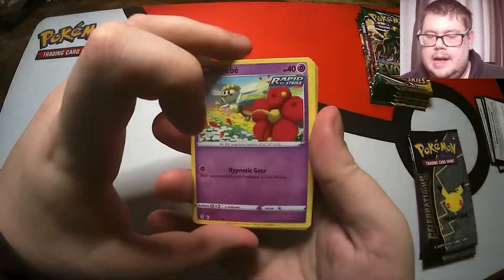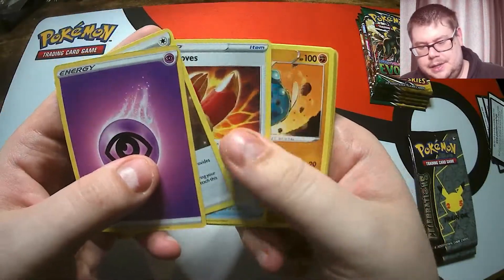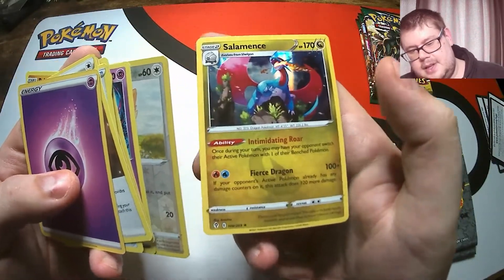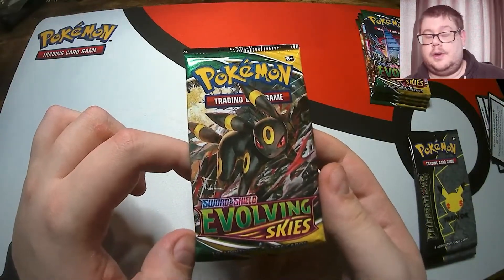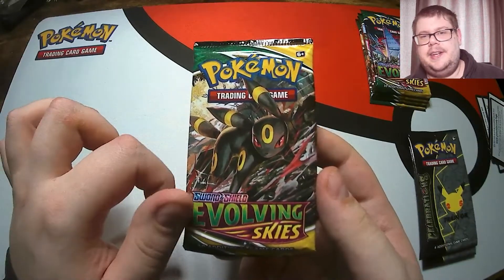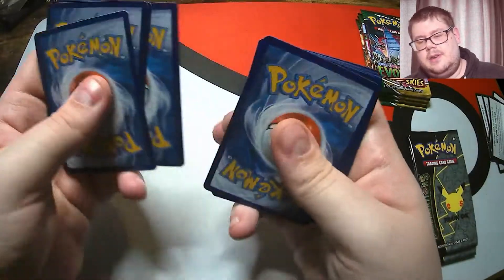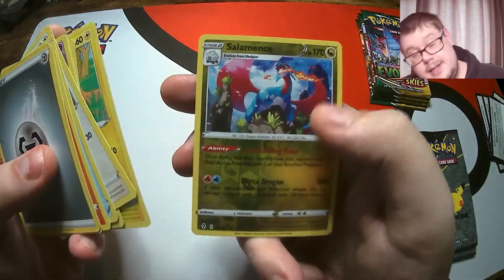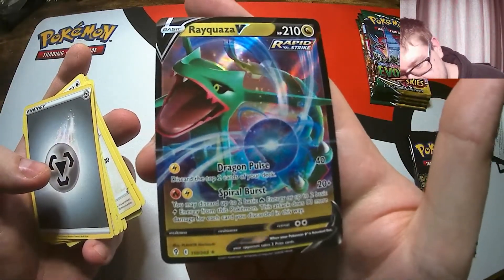Back to Evolving Skies. A Flabébé there on the front. Let's see if we can get something in this pack. Had two non-holos in a row from Evolving Skies, so we can definitely do better. A Drowzee, a Lillipup, and a Salamence Holographic - so we did get a holo in this pack. Next pack - we do currently have a giveaway for some Cosmic Eclipse packs on the channel, so if you haven't entered make sure to go check out our video. It's open until the Monday after this video goes live. There's a Dwebble, a Reverse Eelektross this time. And a Rayquaza V - actually pretty sick. Love Rayquaza, I haven't packed this card before. That's awesome, really like that.